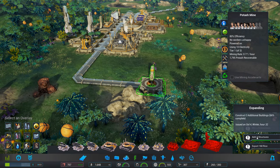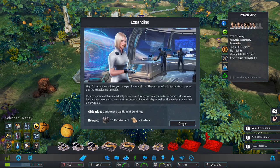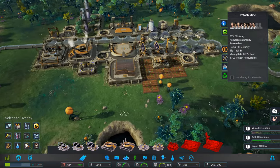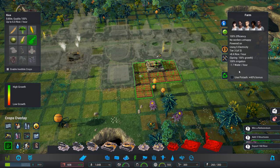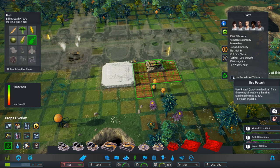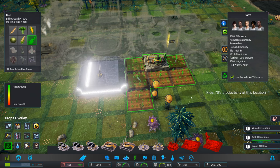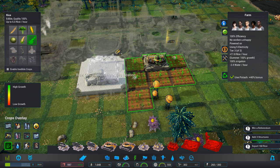Good, that's what we need to do. We're almost at... it looks like it's counting two structures, even though I've only added one. I wonder whether it's time to upgrade this. Plus 74% food production — let's upgrade that. This is already upgraded. Use potash — 40% bonus. I'm going to complain about food at the moment while this is being built.